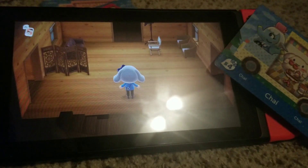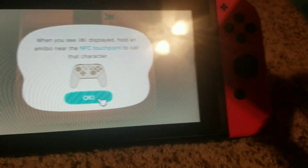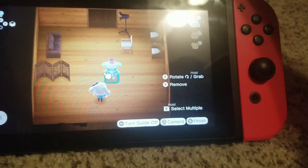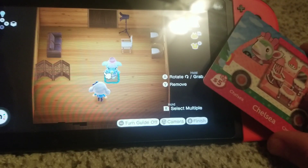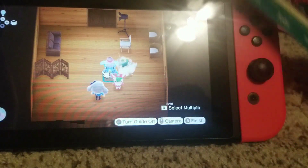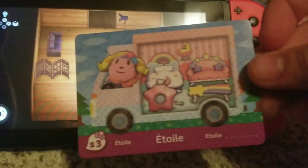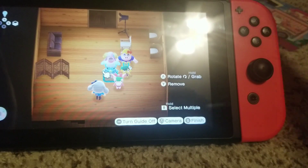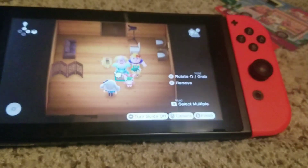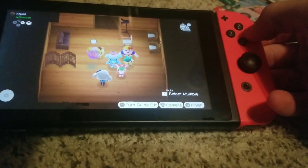As you can see, it says hold it to the NFC touchpoint, which is here on the Joy-Con. So you put this right onto the Joy-Con — that's Chai's Amiibo. Would you like to invite her to the campsite? Yes. There she is — hey, it's Chai! She says she's excited I called. She's going to be coming to the campsite. This is the second time.